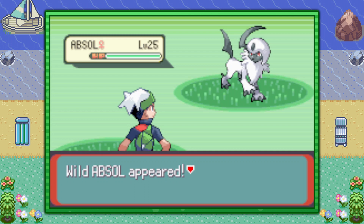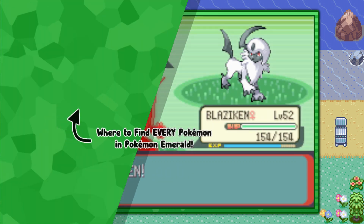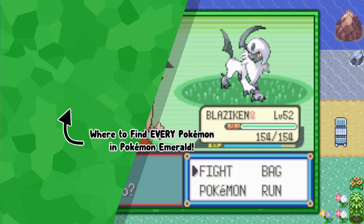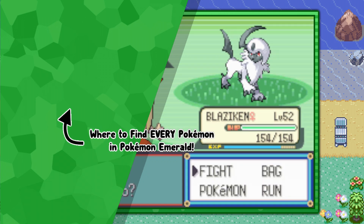That's pretty much it guys, that's how you find the Disaster Pokémon Absol in Pokémon Emerald version. If you're interested in more free-of-fluff video guides like this one, go ahead and click the playlist that's on screen now. I hope you enjoyed, and Techno's out.